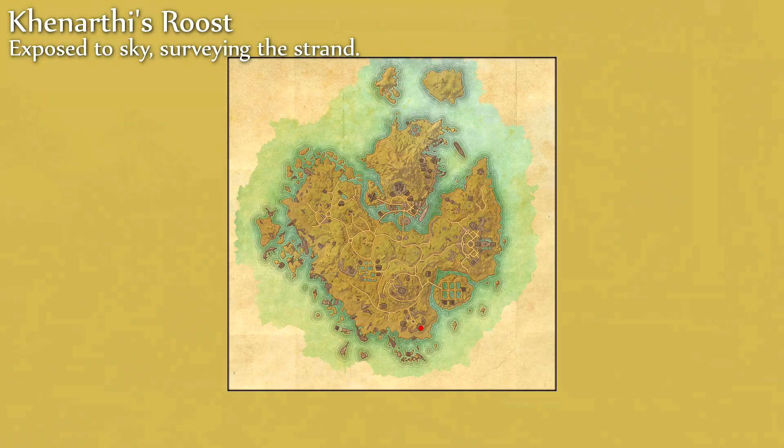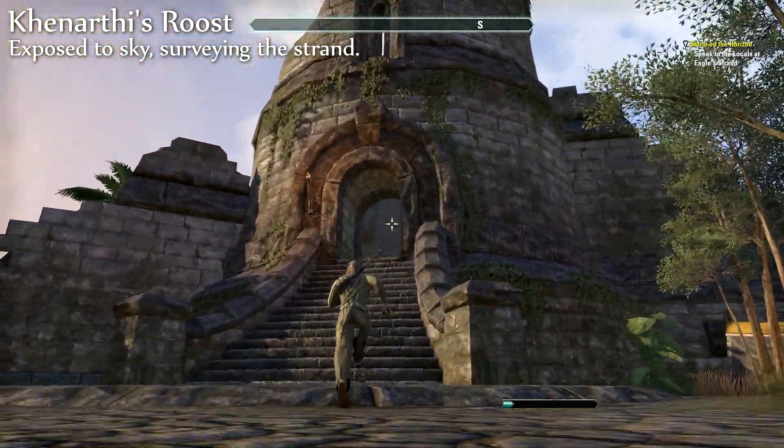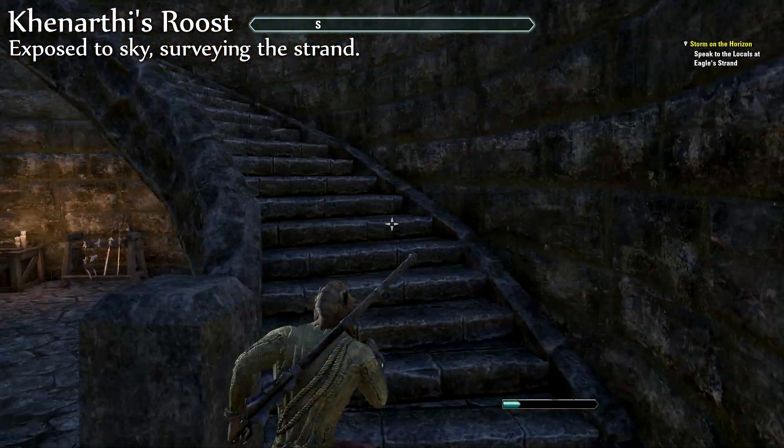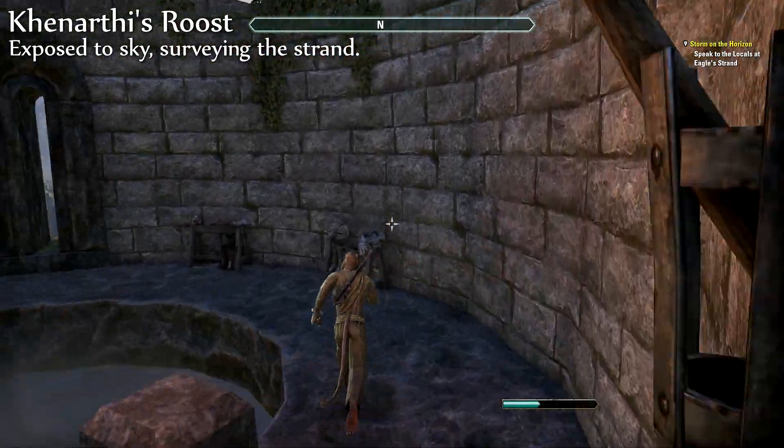The first one is called Exposed to Sky, surveying the Strand, and can be found right inside the starting area. This is actually the one that I located last, and to find it you just go to this half-torn tower and make your way up to the top.